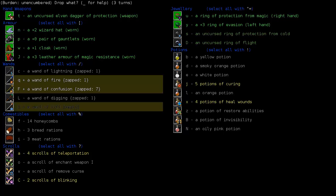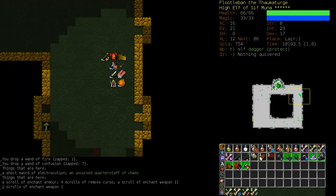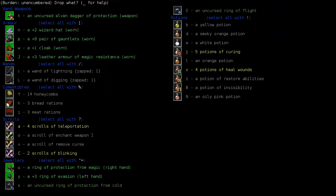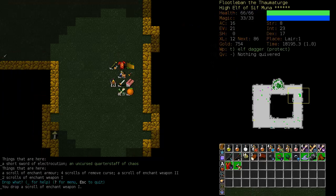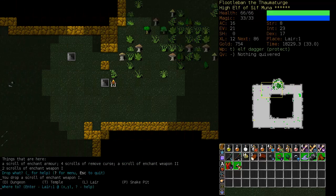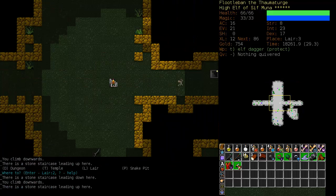We'll drop that. Let's also get rid of these scrolls here - Enchant Weapon. And we're going to need some more Identify Scrolls pretty soon, so let's go find some.